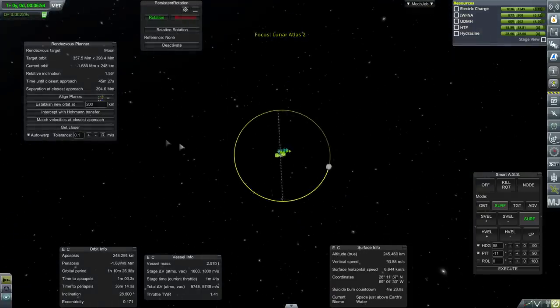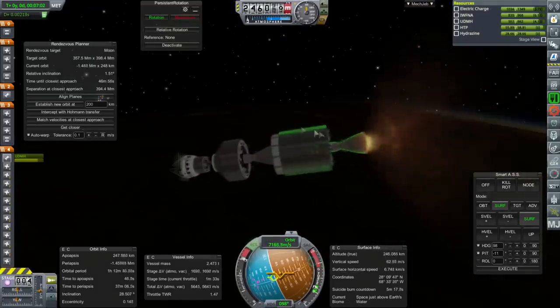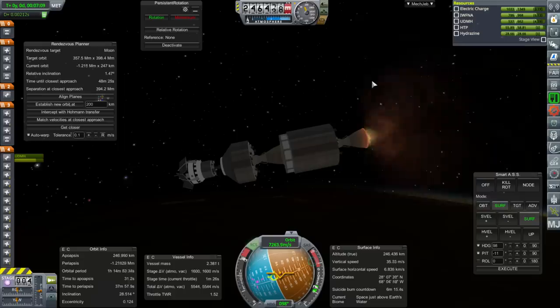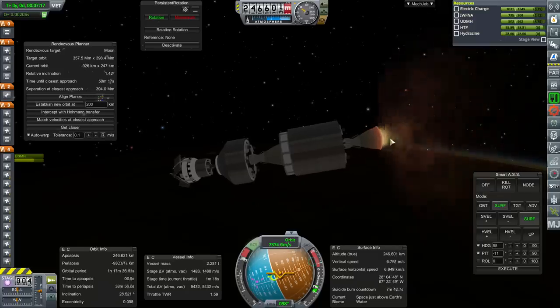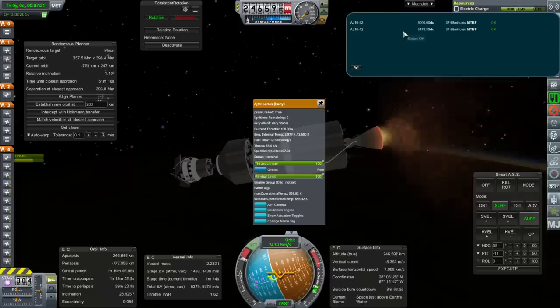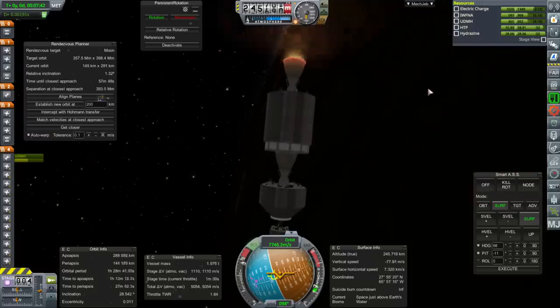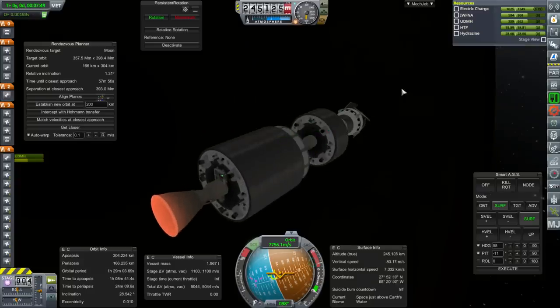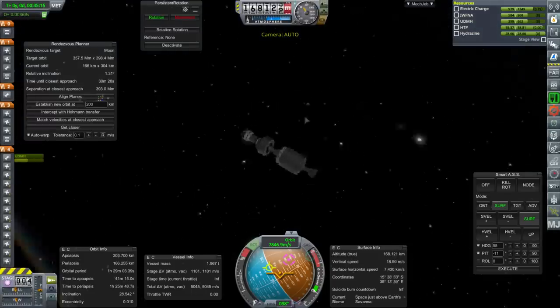We're going to have to dump some of the fuel — that's why I got rid of this stage in the other iterations. Lunar Atlas 3 and 4 are going to end up dumping about a thousand meters per second, which is hardly worth it. This is now the AJ-10-42 and we don't have full data units on it yet, but 37 minutes mean time before failure — considering it's a two-minute burn time, well, statistics are weird. We're at 304 by 166. We'll keep the stage for orientation before the next burn.